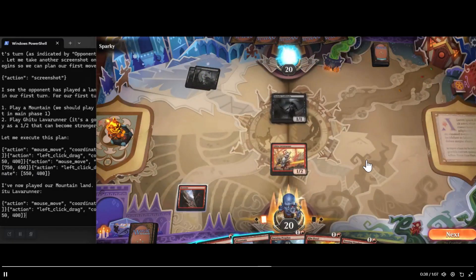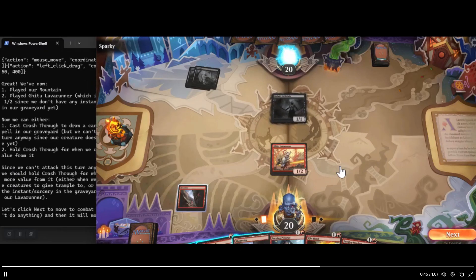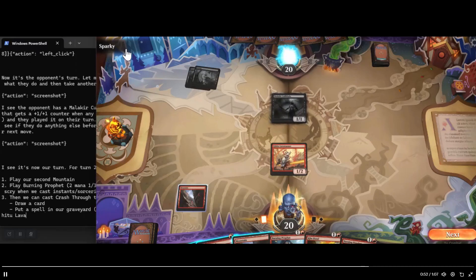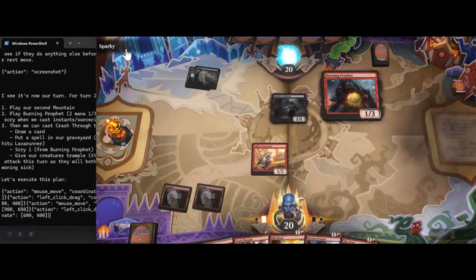Now admittedly, for those of you that know Magic the Gathering, Mono Red is probably one of the slightly less thoughtful archetypes. Also, they're playing against Sparky, which is the built-in bot, so they're not playing against another human — which is probably a good thing because they are a wee bit on the slow side.